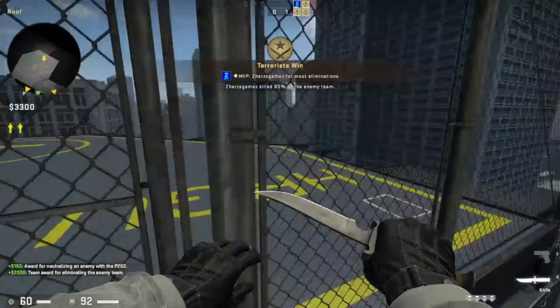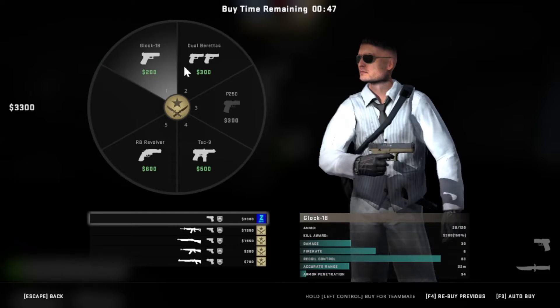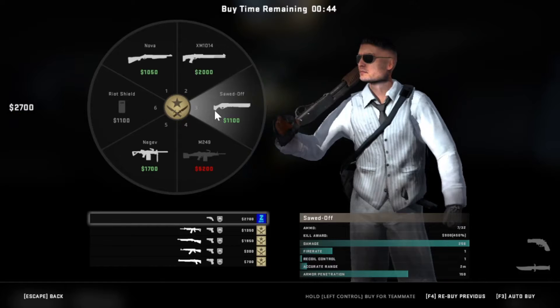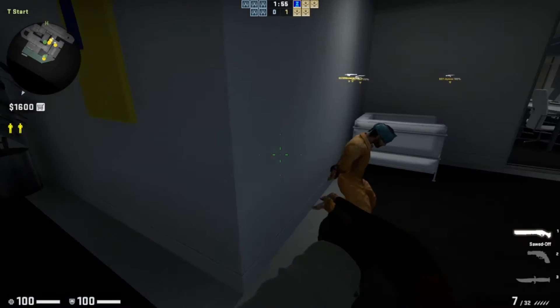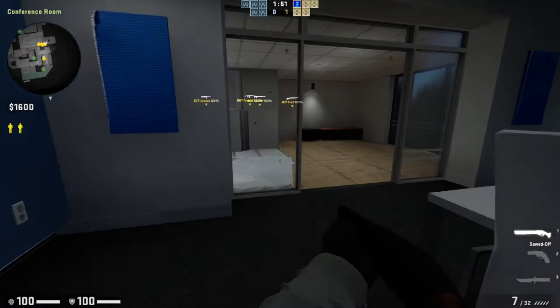We got ourselves a lot of cash. This is a helicopter landing area. We got to start off the next round. Let's go buy ourselves an R8 — I replaced my Desert Eagle with the R8. And let's go buy ourselves a stun grenade. This is one of the hostages over here. Let's try not to hit him. If we hit him, although he won't take any damage, we'll lose money. So let's not do that.